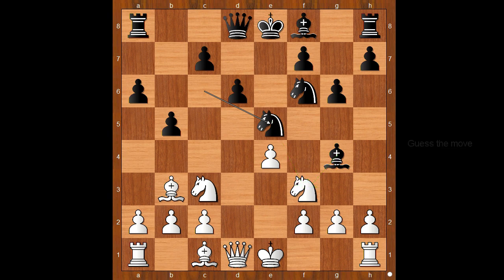This is the critical moment. How to solve the problem? What would you do in this position if you had the white pieces? Are you ready to see the move? I will show you the move in slow motion. Knight takes knight on e5. Wow! The queen sacrifice!